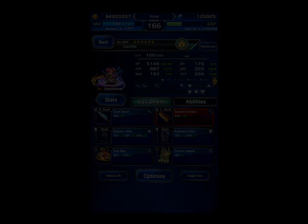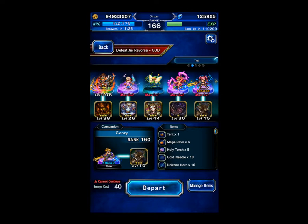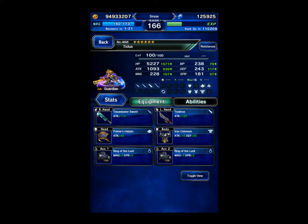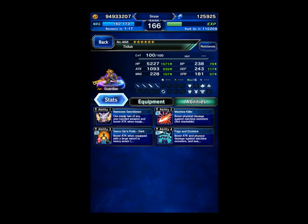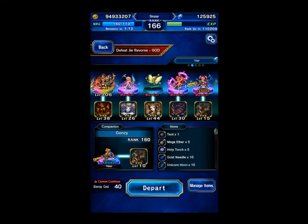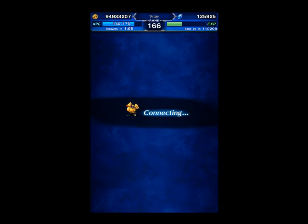I'm going to be using Camille with a lightning weapon to chain with a friend. The 7-star lightning unit that was just upgraded will also chain with Camille and Titus. I'm grabbing Ganzi's Titus, who is geared for lightning, which is good for this fight. The missions are: deal lightning damage three times, summon an Esper, and finish with a limit burst. Let's get into it.